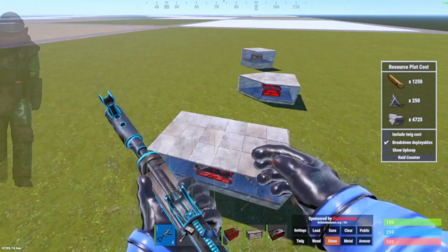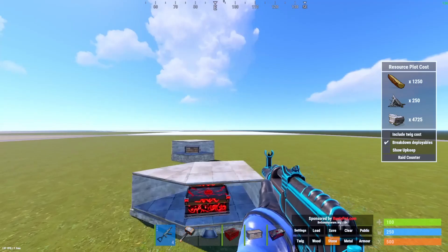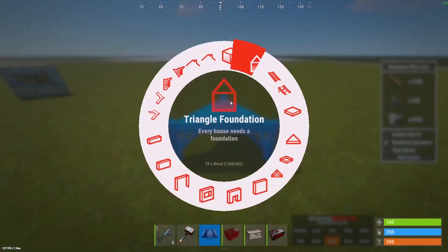If you add code locks onto them, they're completely unlootable. You're going to have to splash 15 rockets onto these to actually access them. But if you disperse them all around the base, they're really good.